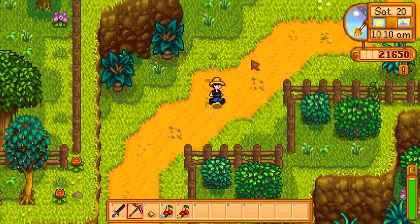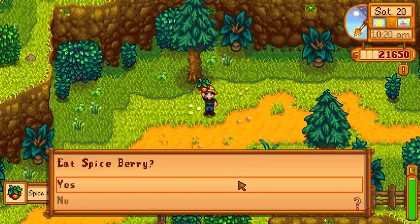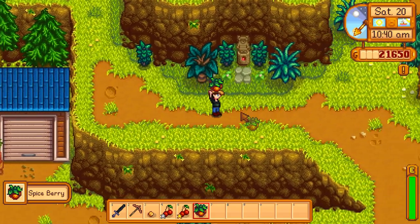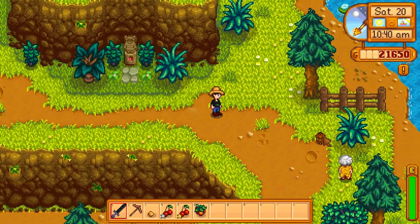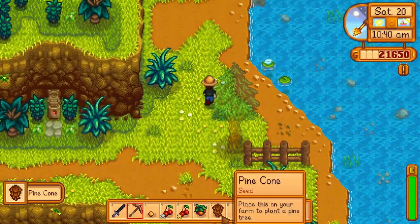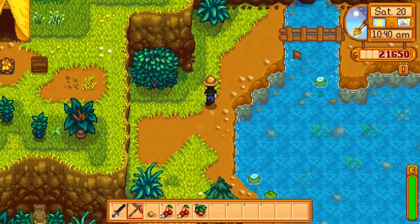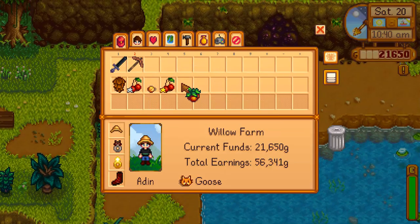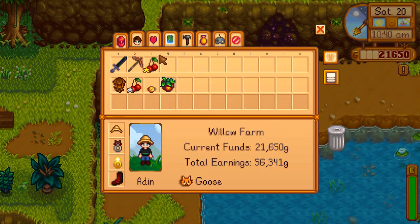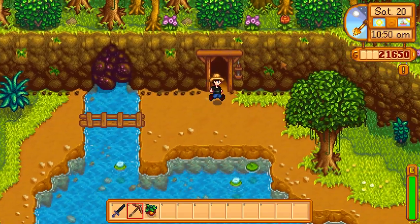We'll probably find some food as we go — like this spice berry. Another spice berry dropped. We're at level 270. There's a pine cone just laying there — that's odd. Got some food, let's put that down. Here we are, down into the mines.